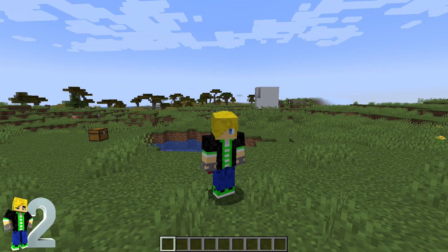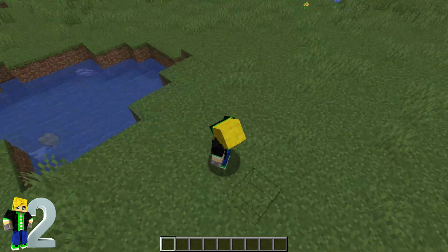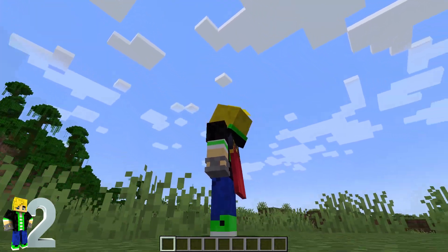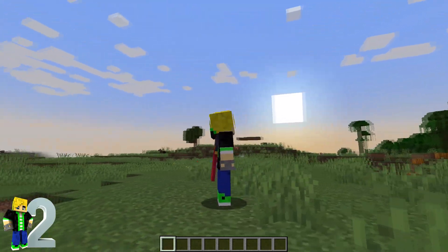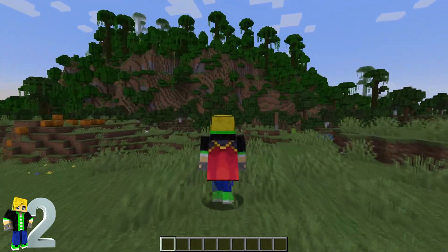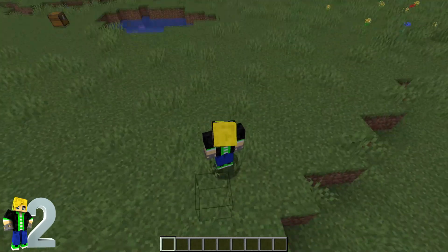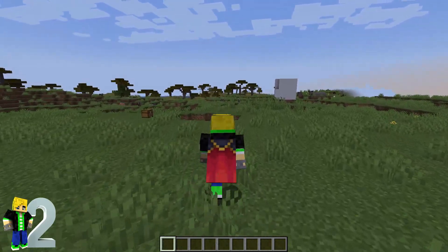For our second mod today we have the Better Third Person mod. This allows you to do a full 360 around your character, and you can change direction — going from this way and walking backwards however you want to face while going around.